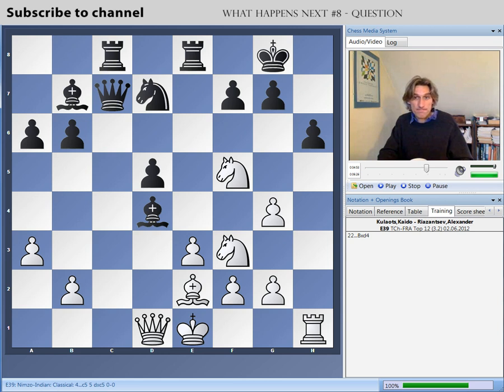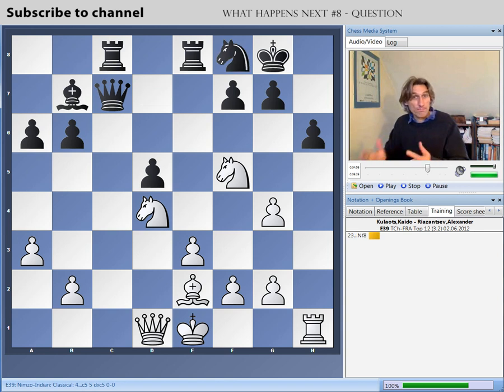White decided to leave the rook on d4 and sacrifice the exchange. Black took it, then dropped the knight back to f8 to try and bolster the king's side. What has white got for this? Two superbly placed knights for a start. You can see that black had to exchange off this rather effective dark-squared bishop that controlled a lot of squares on the king's side. So there's definite positional compensation for white — but is that enough?